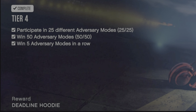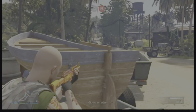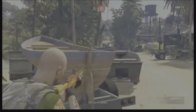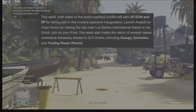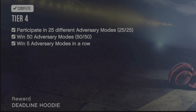Tier 4 of the adversary modes: participate in 25 different adversary modes. The problem is there aren't enough adversary modes in the game at any given time — right now there are about 15 to 17. You have to wait for Rockstar to rotate them in and out every month. Additionally, some of them you actually have to win, otherwise they won't tick up on the 25 count — even if it says 'participate,' you have to win. Half of them you can lose and it's fine, but for others you must win. Write them down as you go and check they're ticking off. Also, winning 5 adversary modes in a row wasn't counting for some players until they made sure it was 5 completely different adversary modes — you can't win the same one back-to-back.